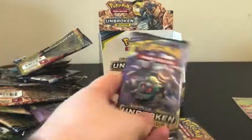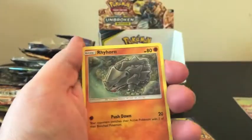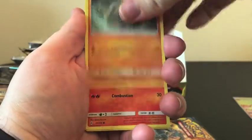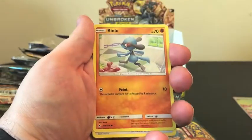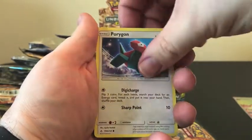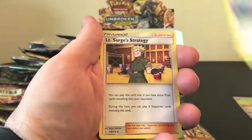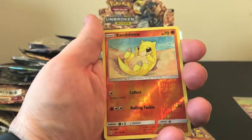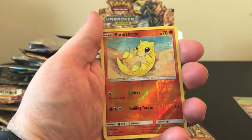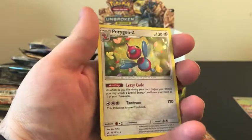Two packs left here guys. We have a Rhyhorn, Growlithe, Cubone, Riolu, Porygon, Energy, Raticate, Lieutenant Surge's Strategy, Samson Oak, Reverse Holo of a Sand Shrew. Are we going to get the third hit of this box, guys? It is a Porygon-Z Holo!